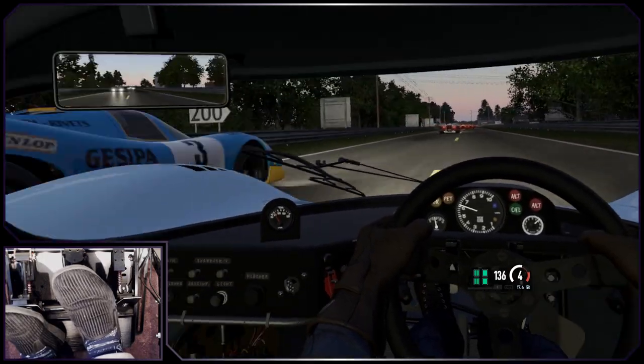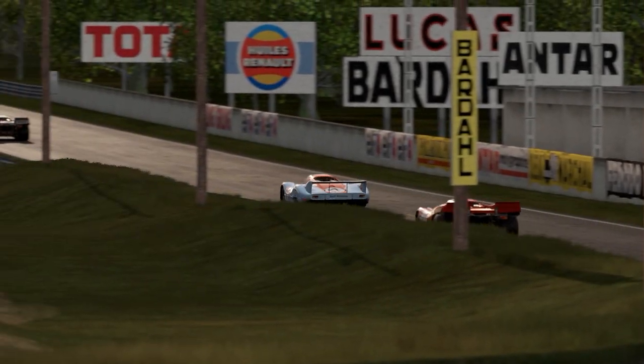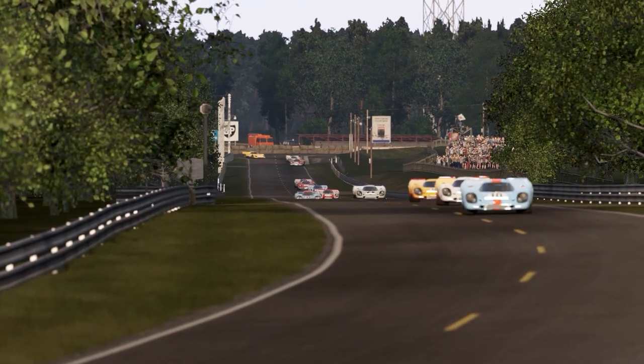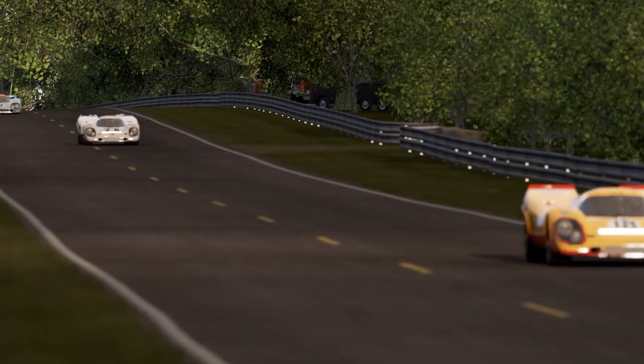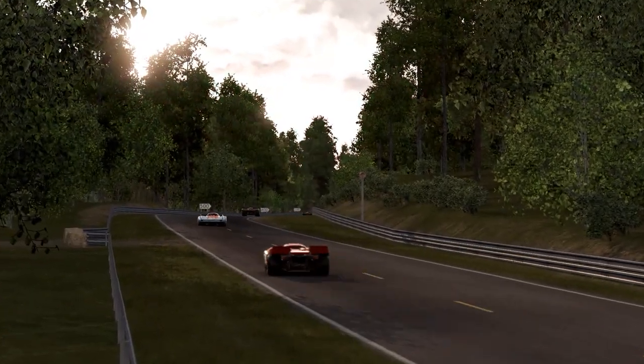First and foremost, it looks spectacular. SMS have done a fantastic job with the model and the textures. It goes like poop off a garden tool. Let me tell you, 240mph over the crest at the end of the Mulsanne is a pretty eye-opening experience, particularly in the dark. And as you would expect, braking distances are pretty long, especially at those speeds.